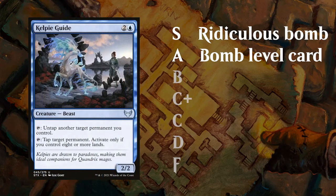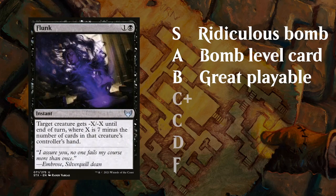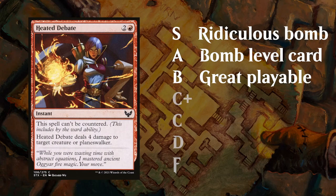Then we've got the B tier. These are great playables, cards I'm happy to first pick that pull me towards the color of the corresponding card. Cards like Kelpie Guide, which can act as both ramp and removal. We've also got efficient removal spells, typically uncommons or the very best commons in each color, like Flunk — a very efficient instant speed removal spell — and Heated Debate, one of the better red commons in the set.